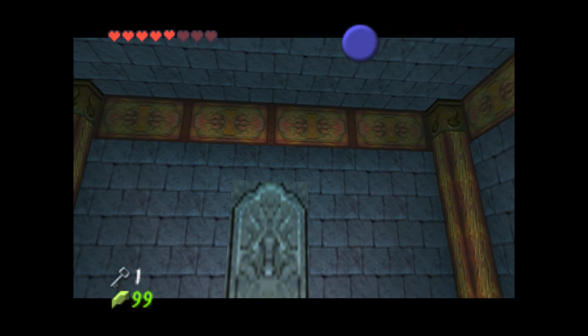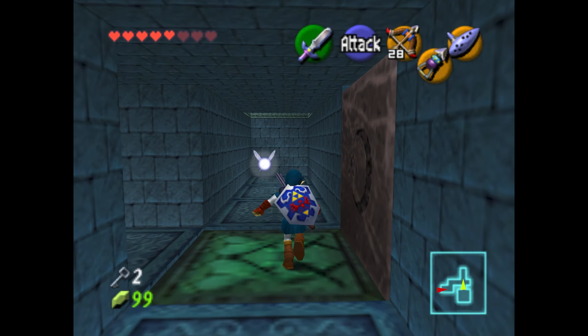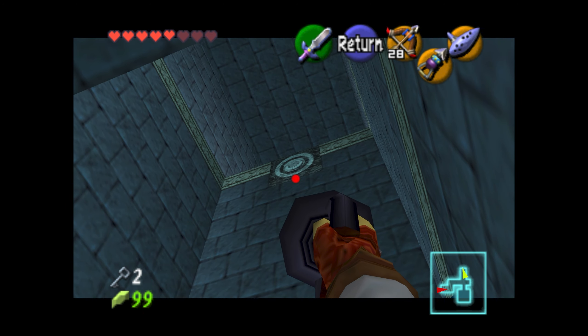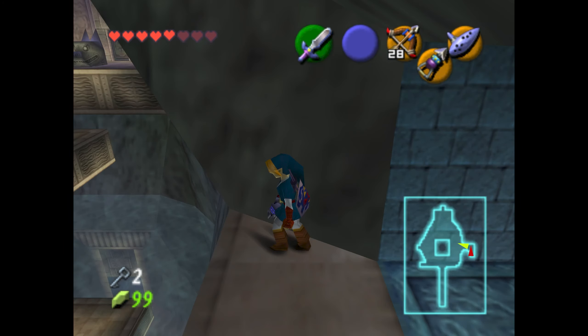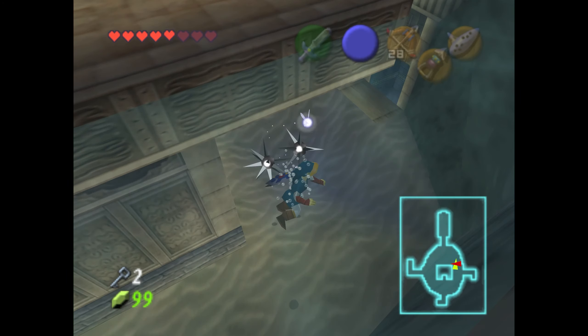That block right there — you may or may not recognize it. Clear back at the beginning of the video, we moved that block just a little ways. We finally got to the other side of it — we needed the Longshot this whole time. We were able to get into that other hallway, push that block out of the way, and get yet another small key.